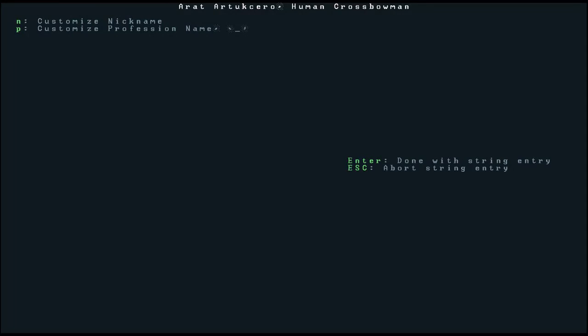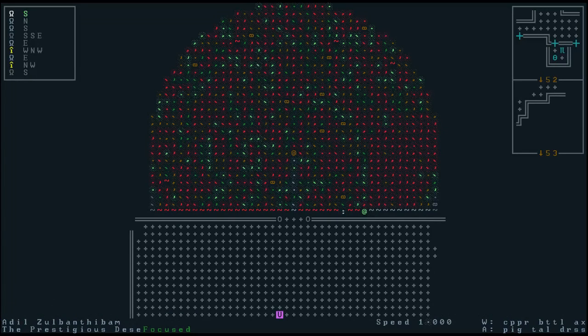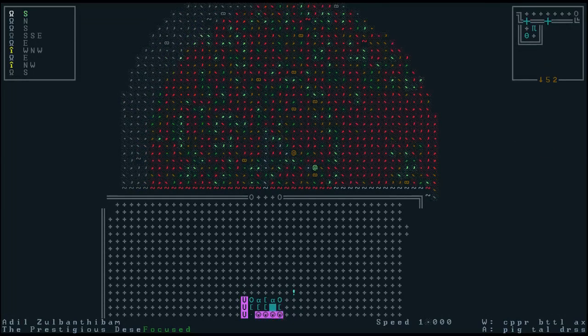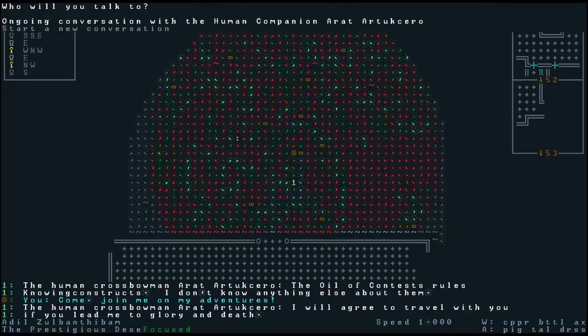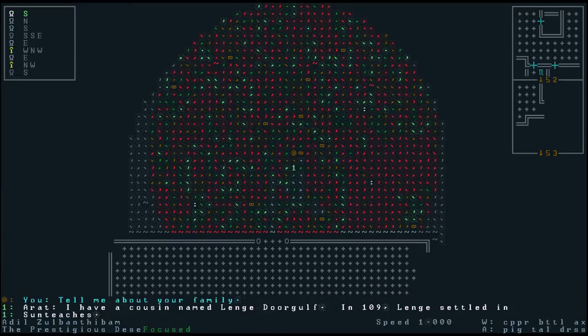For profession name she's going to be 'companion' for now — may change that later. So now we have a twosome. You'll notice her glyph has changed to an at-sign, so she'll follow along with us. I'm just going to move closer to her so we can move more easily. I'll quickly ask about her family just to be polite — she has a cousin named Lang Dorgolf, and Lang settled in Sun Teaches.